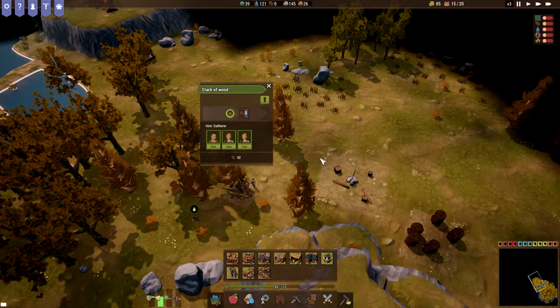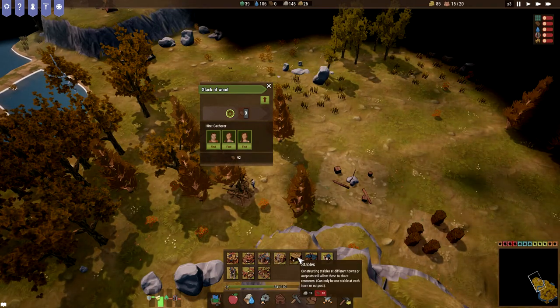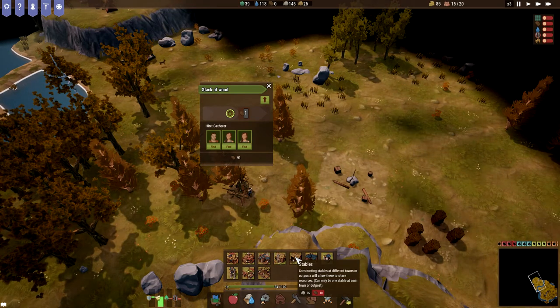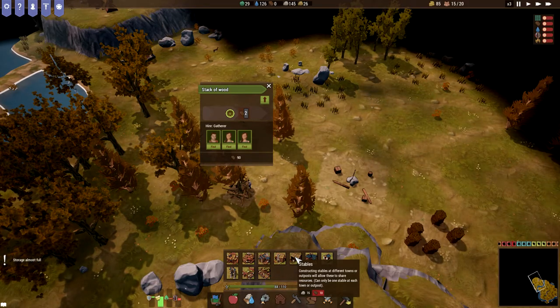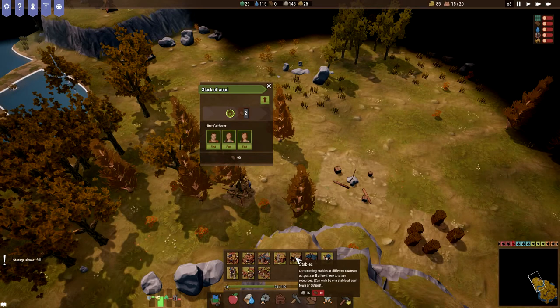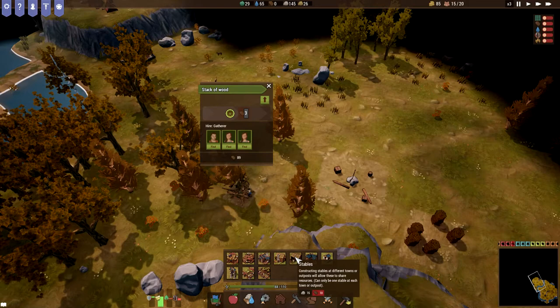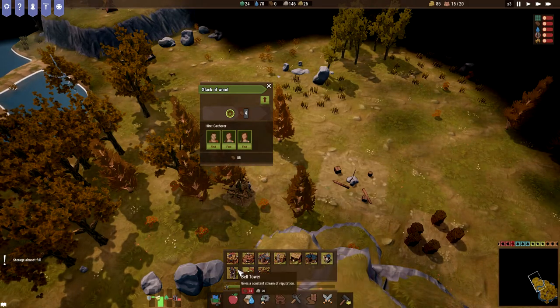I think the transporters only work within this area. If we make an outpost over here, then we have the stables. Constructing stables at different towns or outposts will allow them to share resources — can only be one stable at each town or outpost. So I would think you'd have to put a stable down over here and one at the other one to actually be able to share resources.